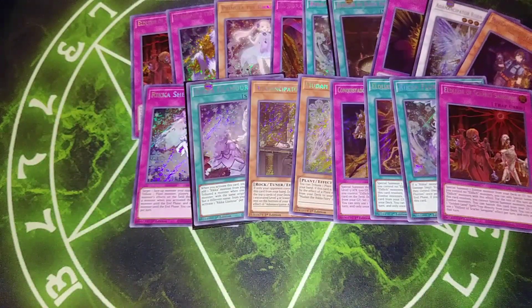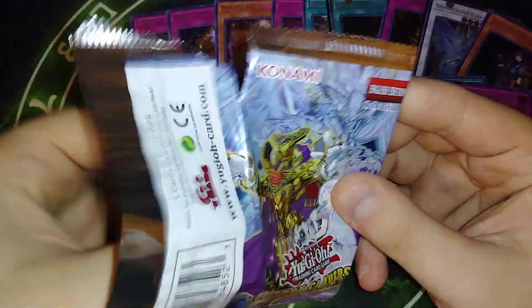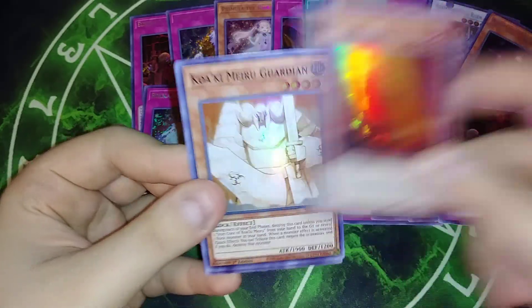That is pack number seven on the left side — seven left. Now we get two Leonites, cool. Guardian, Doki Doki, Solemn Judgment, and Pramilu the Rika Fairy.